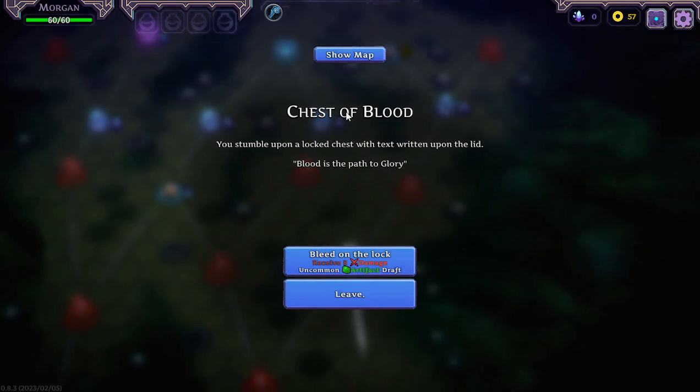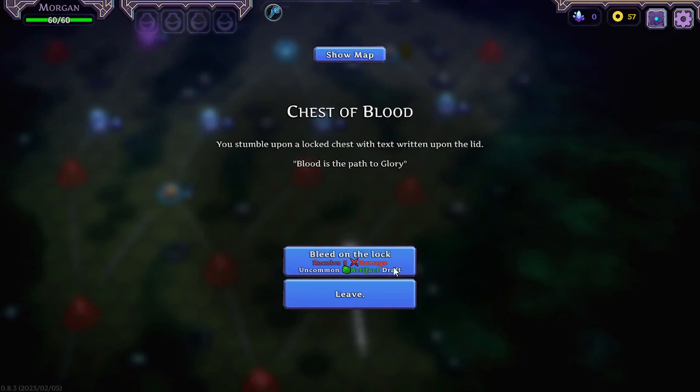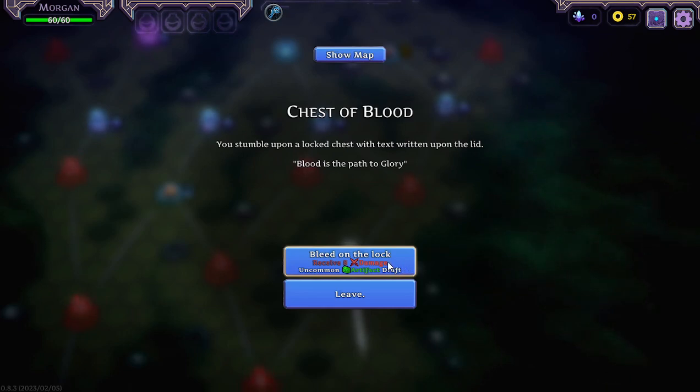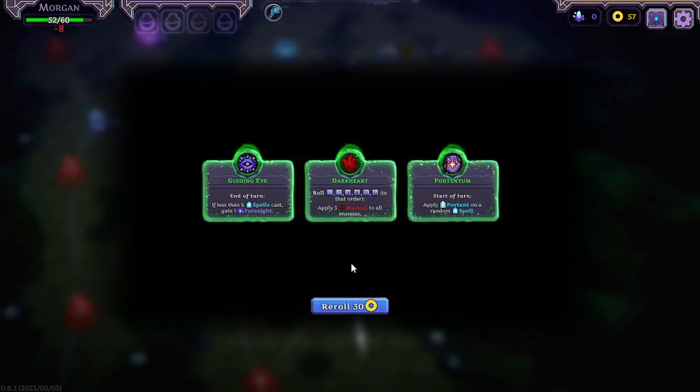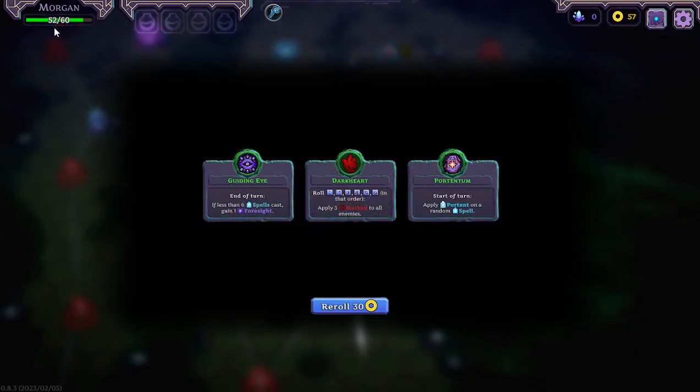Chest of Blood — you stumble upon a locked chest with text written upon the lid: 'Blood is the path to glory.' Bleed on the lock, receive eight damage, uncommon artifact draft. So my health will go down by eight but I will get an uncommon artifact. Yeah, why not. My health went down by eight — now at 52. These uncommon ones are green.